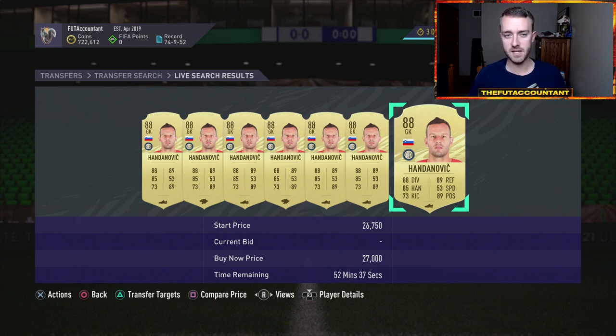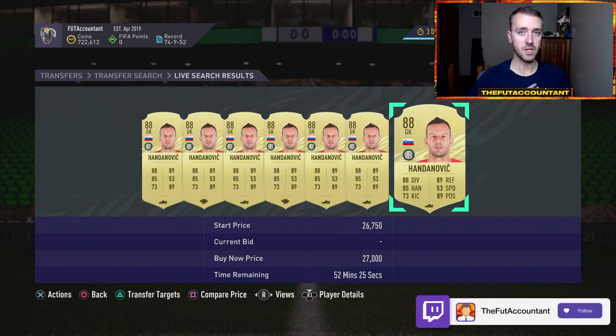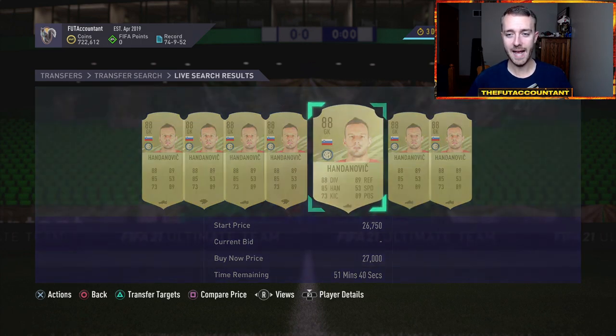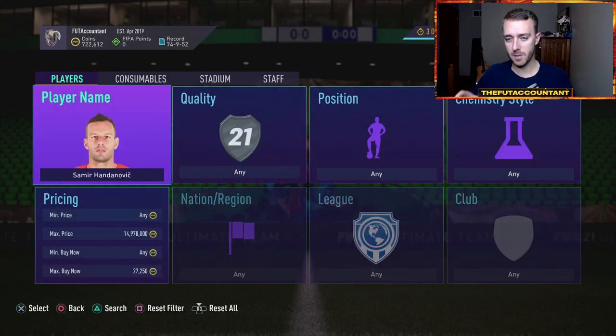I honestly think if it's an SBC that is over a million coins, a lot of people are not going to go out and do it. It just depends on what card they choose. I'm thinking there's a higher percentage chance they'll put out a middle or base icon actual player SBC, not just an upgrade, and that is just not going to be that hype.